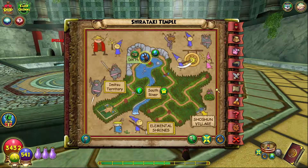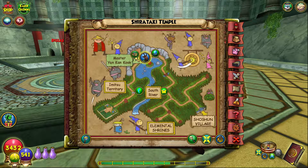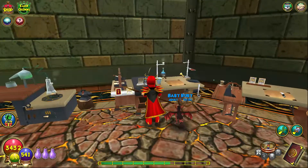The area where you get the Krampus recipe is in the Shirataki Temple, which is in the Shishon village in Mushu. As soon as you enter Mushu, you're going to go up and to the left and then go into the Shishon village, where you'll find the Shirataki Temple. From there, do the first battle of the dungeon and follow your way through to the temple area, where Master Yankon Cook and Din Ho are. From there, you'll be able to get the Krampus recipe.